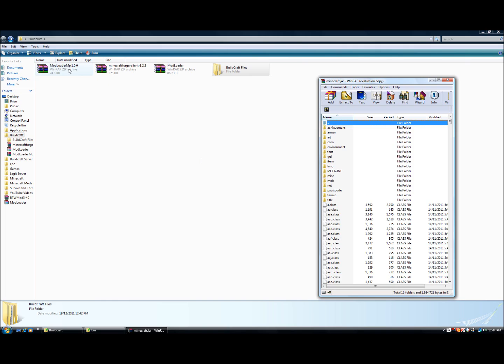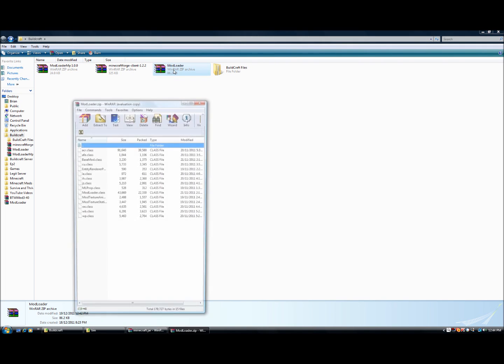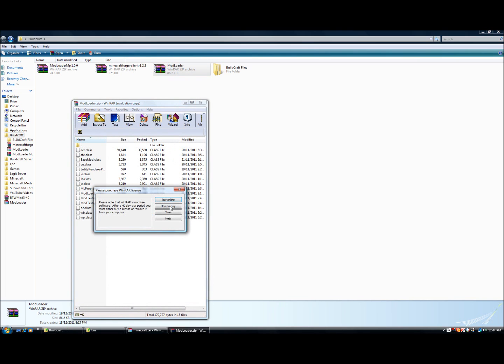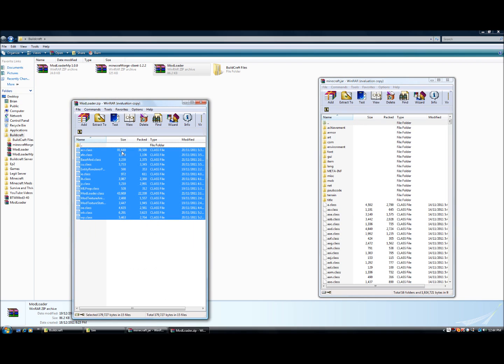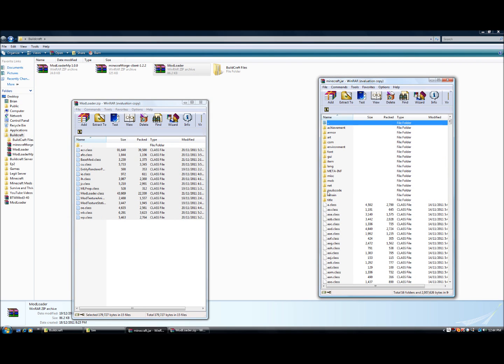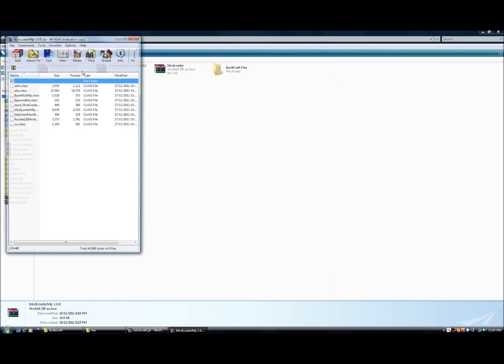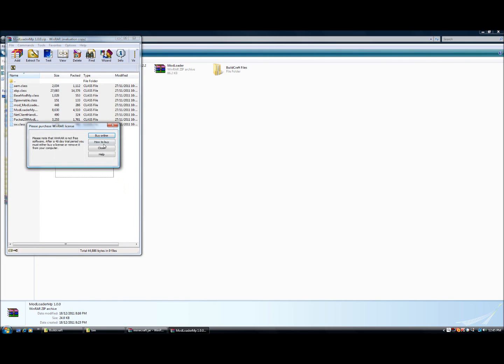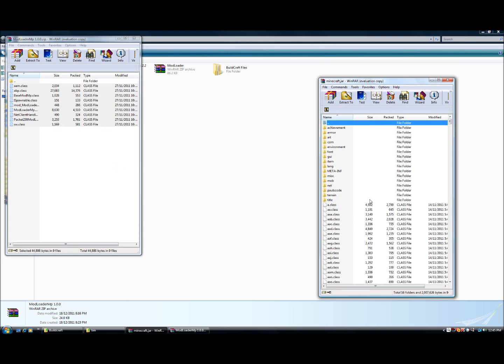Get ModLoader — the normal ModLoader — get all the files and drag them over. Close that, now open up ModLoader MP, get all the files and drag them over.